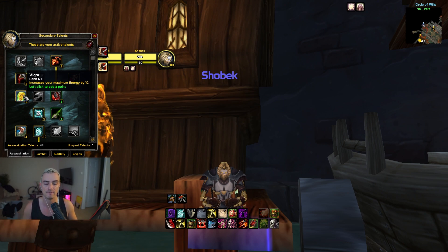Next we have Vigor, which is incredible. It gives you 10 energy. You run this instead of getting the glyph, so you have 110 energy total, which is absolutely incredible. Definitely want to run this.